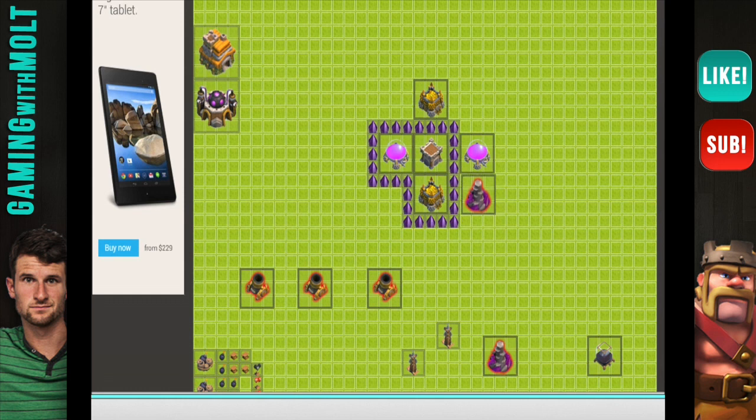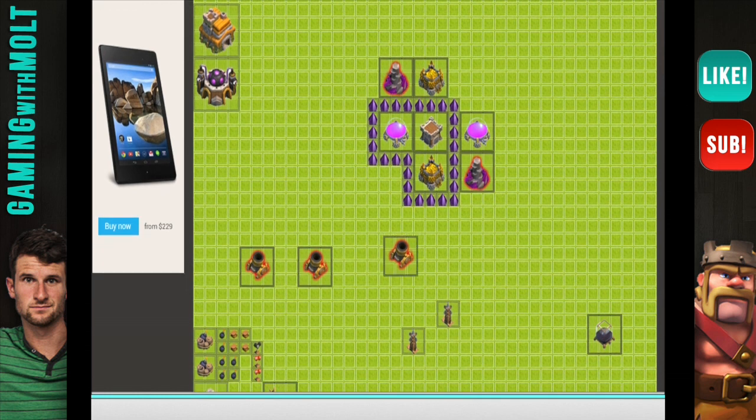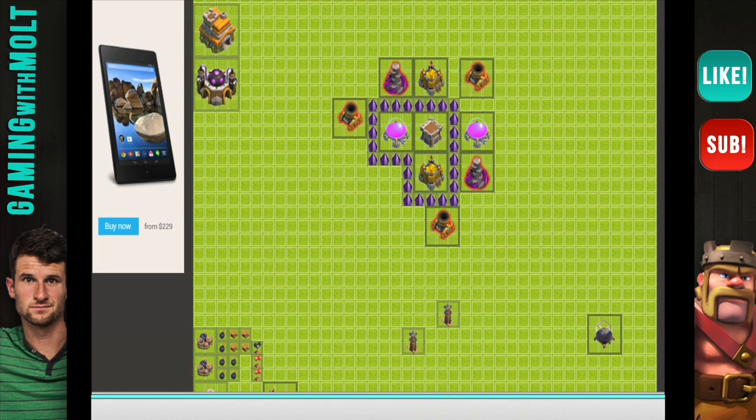I'm going to put the Wizards right here and right here so that they are protecting our resources. Then let's go ahead and put a mortar right here, a mortar right here, and then a mortar right here. We can go ahead and build up these walls around the outside. The awesome thing about Clash of Clans Builder is that you can just highlight over stuff to place walls.